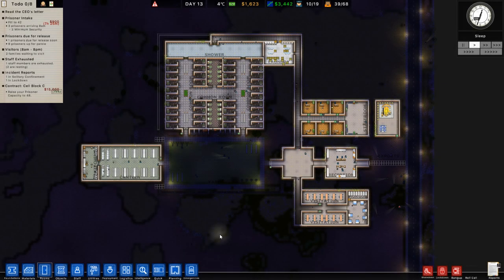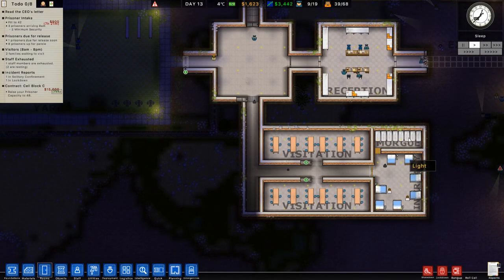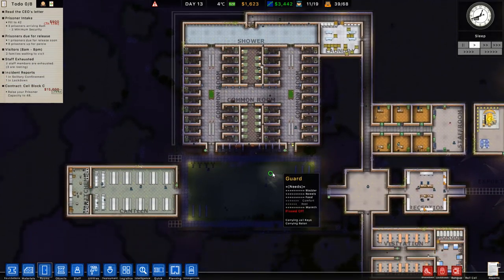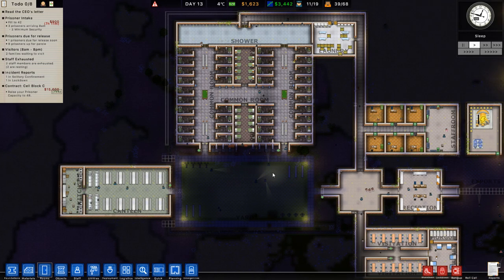Hey guys, my name is Senyak and welcome back to another episode of Prison Architect. Last episode we finally got in the visitation area, the infirmary, and the morgue because there was lots of death. We also got our first workstation for laundry, so we now have some prisoners doing jobs in the prison. Some of those jobs will earn them cash money, which they can put into the gang fund — but no money goes to a gang until the first gang leader arrives.